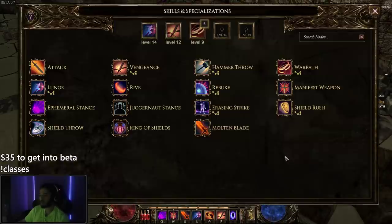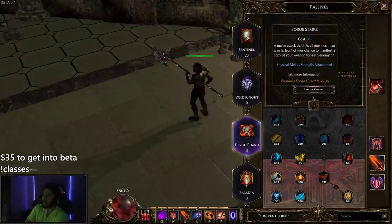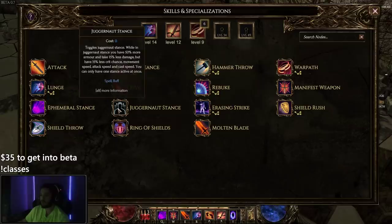This stance will most likely be swapped out with the Forge Guard stance — which is actually Forge Strike, a melee attack that hits all enemies. Maybe I'll go Juggernaut Stance, which is tankier, but it reduces crit, movement speed, and damage. So probably not.